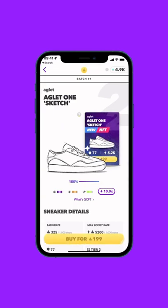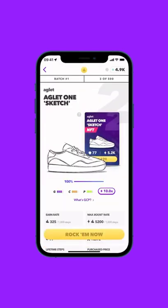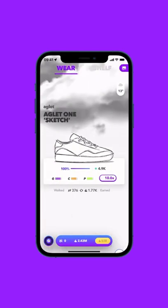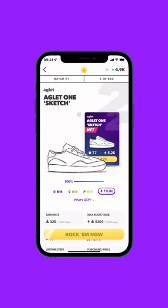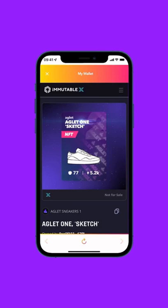Basically, it'll be just like buying any other gold Aglet sneaker in our shop. Once you have an Aglet NFT sneaker, it'll show up on a special tab on your shelf. You can wear this NFT sneaker and it'll earn you Aglet and wear down just like any other in-game asset — but no matter what condition your NFT shoes are in, the NFT itself will stay as fresh and clean as the day it was minted.